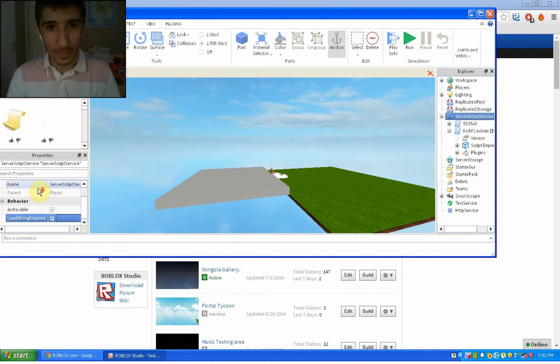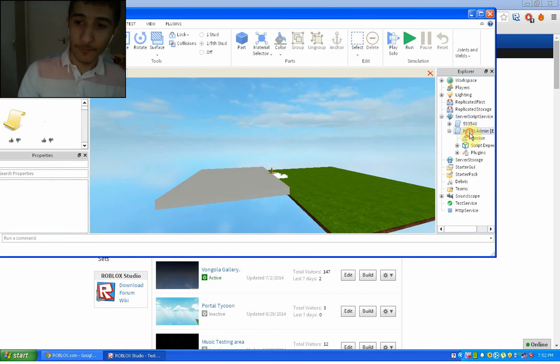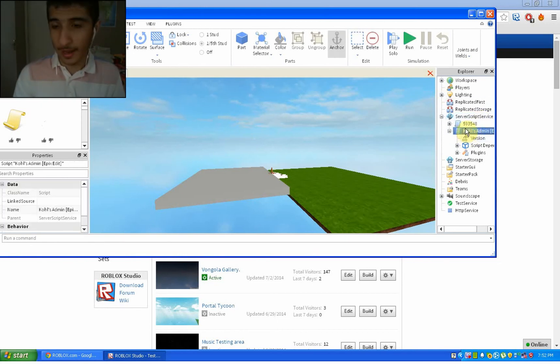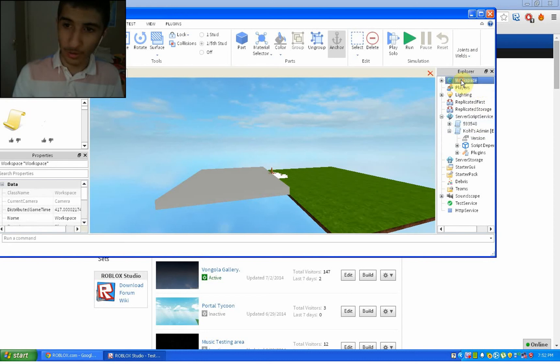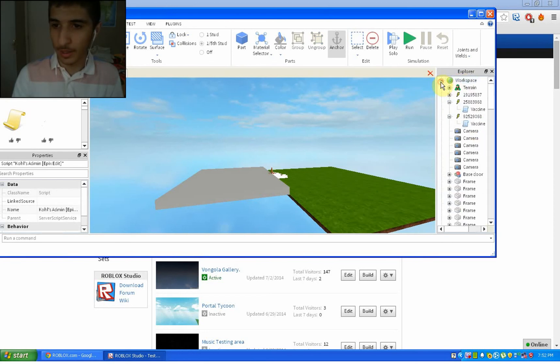Just follow this simple step: go here, click Load String, and make sure it's ticked. If it's ticked, your admin is going to work. This is for personal servers — if it's for a regular server I think it still works the same way. If you're going to insert a script like this, just move it over here instead.